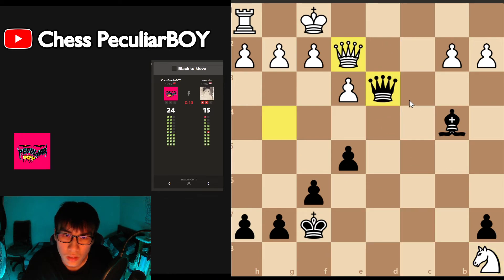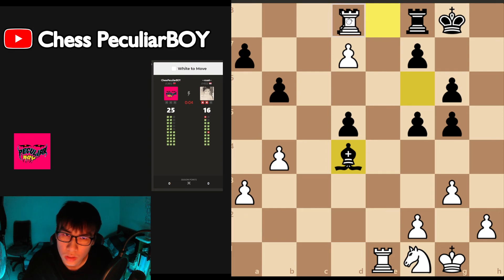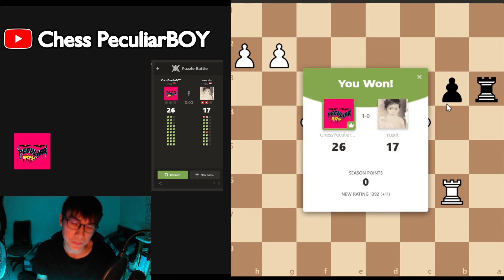This and this, this. Okay, and white to move — check there, check here, check here, there. Take, take, and take the rook. Black no time. Okay, so 26 rating is fine. I hope you guys enjoyed this video, see you guys in the next video, goodbye!